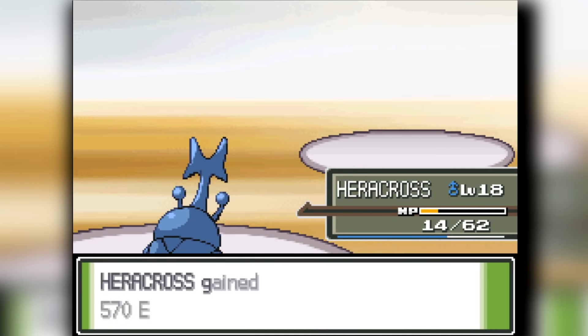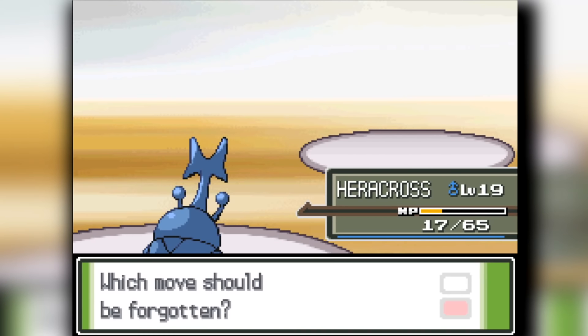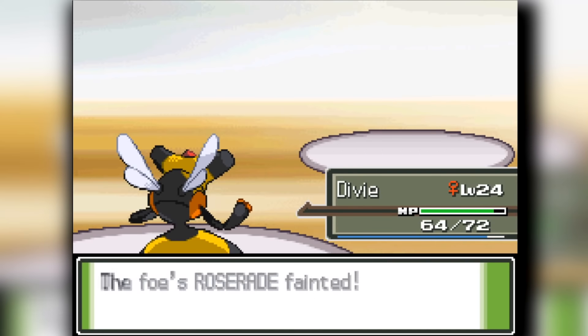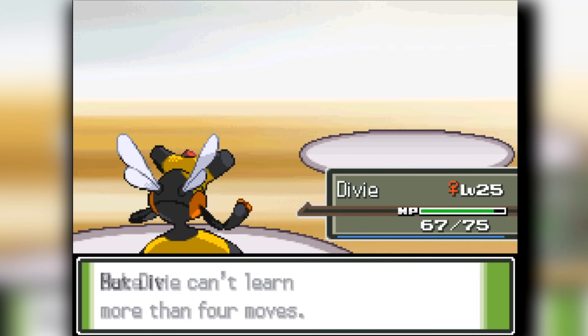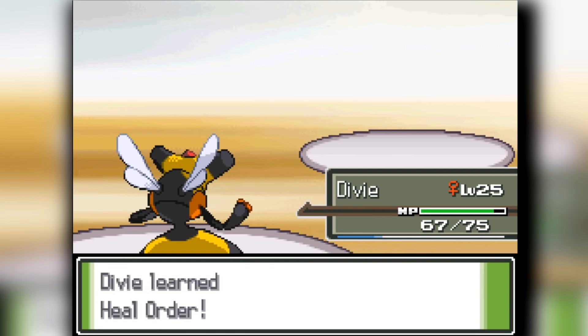Her next Pokemon will be Cherrim. Cherrim Leech Seeds me, so unfortunately it knocks me down to low HP, and then Roserade finishes me off. So I send out Vespiquen to finish things off and clear through it. Vespiquen is just carrying the team on her back; she's pretty much the Ace of the team, so I can't complain.